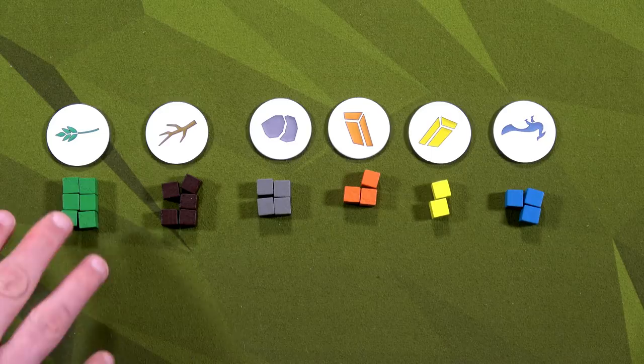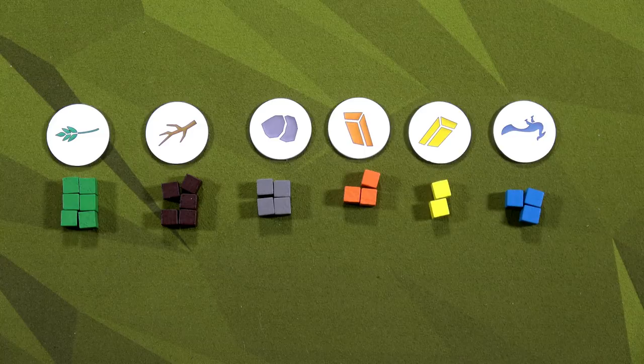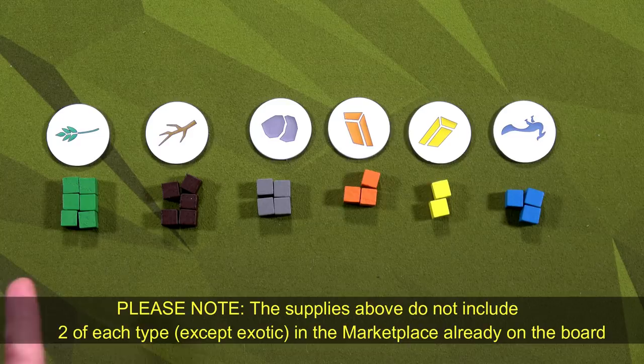You'll start with more of these tokens but you'll remove them based on the number of players. If you're playing with five players, use whatever's on the board, but for fewer players, remove that difference from each pile. For example, in a two-player game I removed three cubes from each pile.